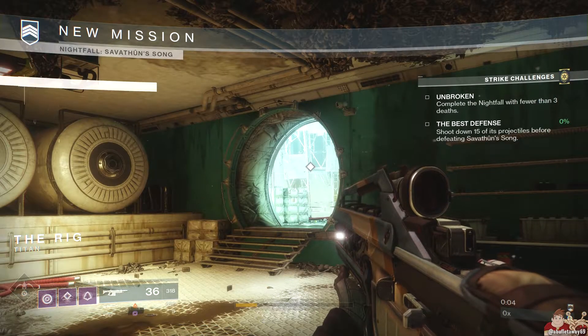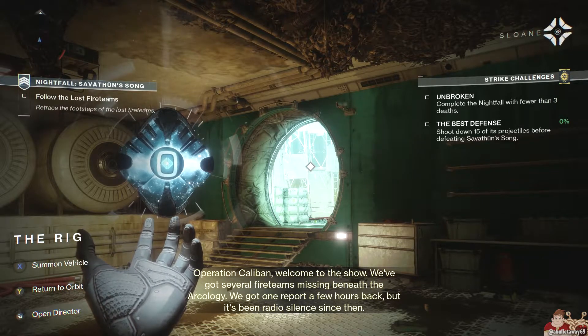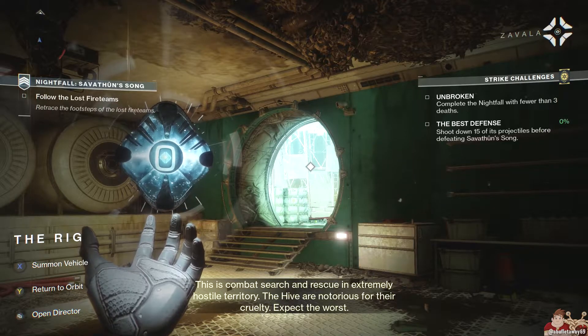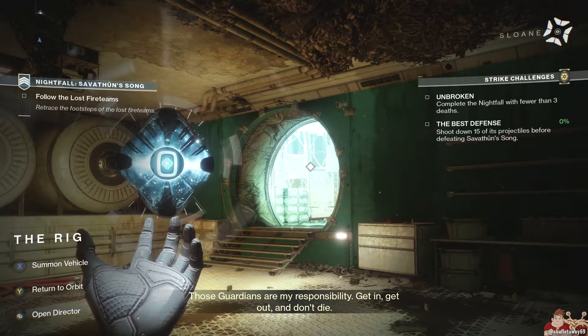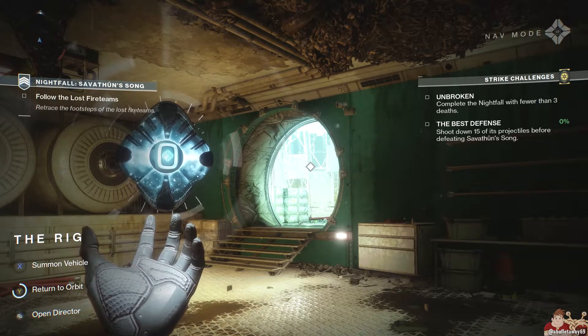First up, Nightfall — it's Savathun's Song. The Strike Challenges are Unbroken: complete the Nightfall with fewer than three deaths. And the Best Defense: shoot down fifteen of its projectiles before defeating Savathun's Song.